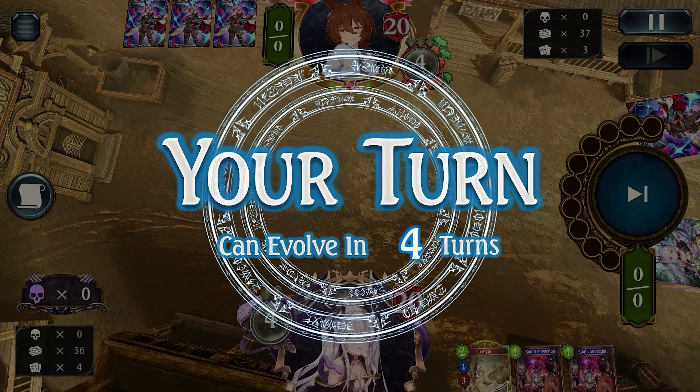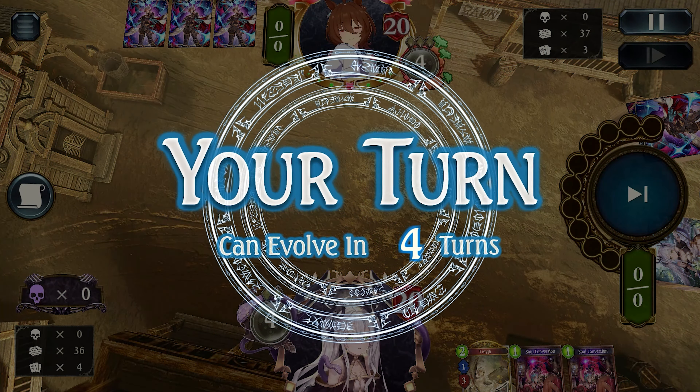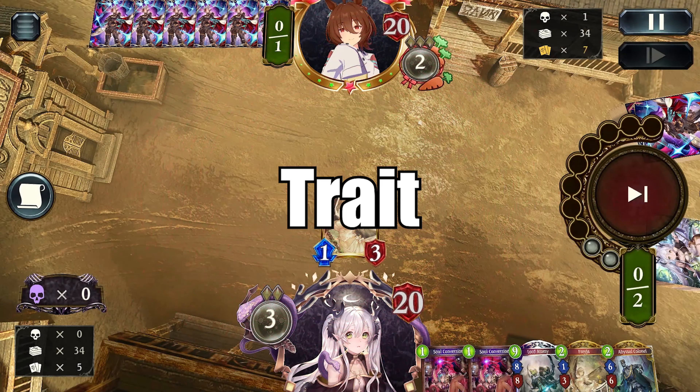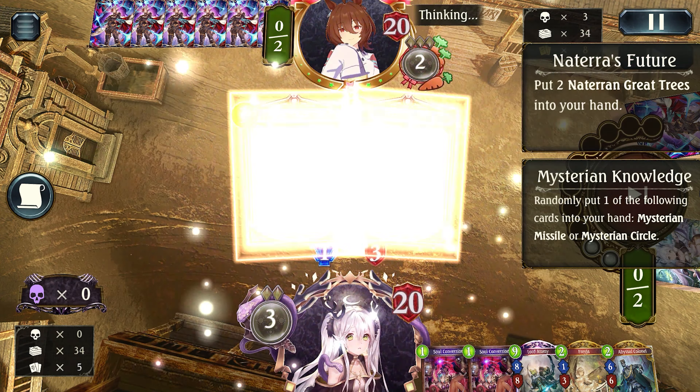Just in case you didn't know, Frejja only draws followers costing 3. And the only follower with cost 3 is Abyssal Coroner. So if you already have all 3 Abyssal Coroners in hand, Frejja won't draw any card.